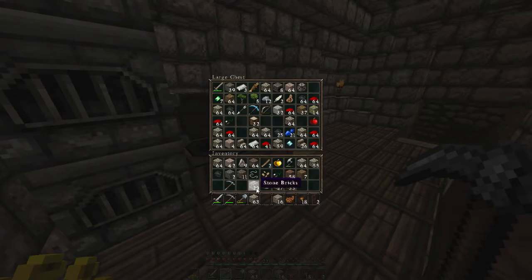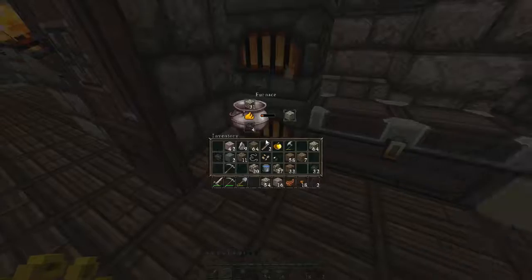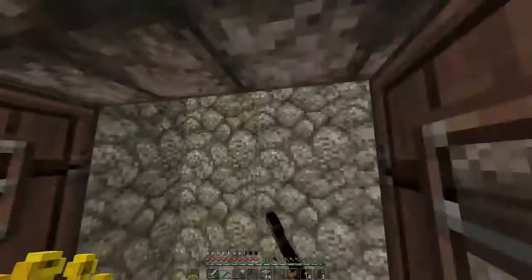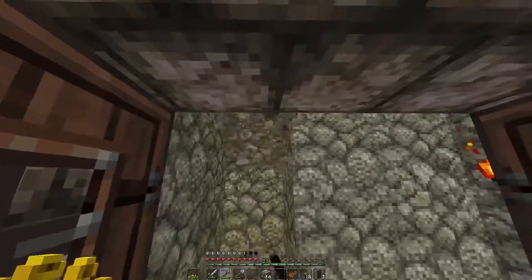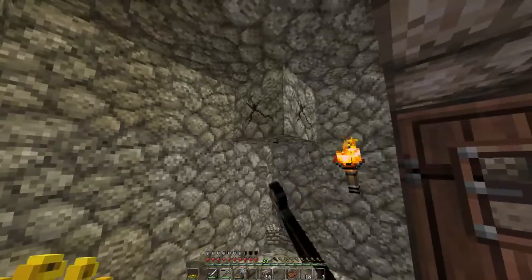For now we're gonna be needing a ton of these stone bricks. This room is gonna be kind of different from the other ones because it's just gonna be an enchantment room — nothing too much. It's gonna be very basic, so stick with me here.